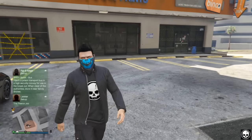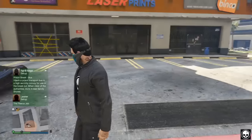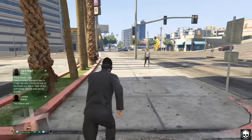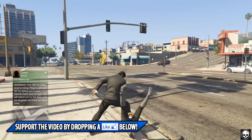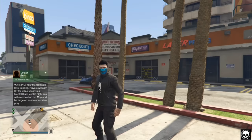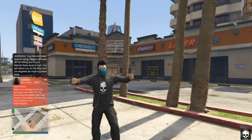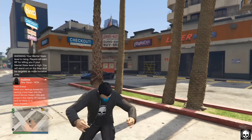This looks absolutely insane — it's very unique. You can do it with every hat, glasses, and bandana combination that you can buy at Vespucci Beach. I absolutely love this glitch and I really hope you guys enjoyed it too. If you did, don't forget to drop a like down below. If you've got any questions, leave a comment, and don't forget to hit that subscribe button so you never miss out on any more videos. Enjoy the rest of your day, guys!